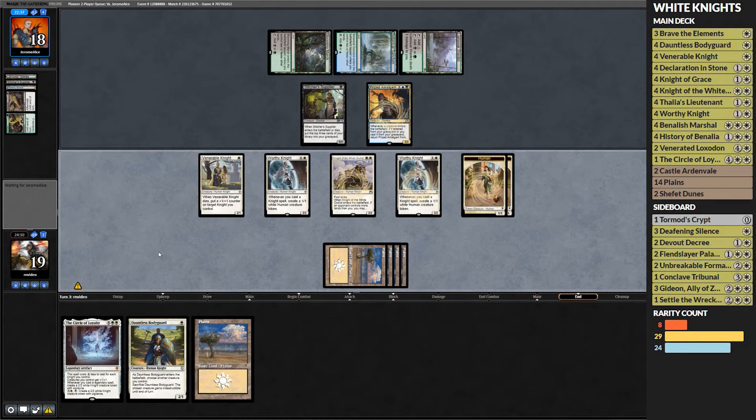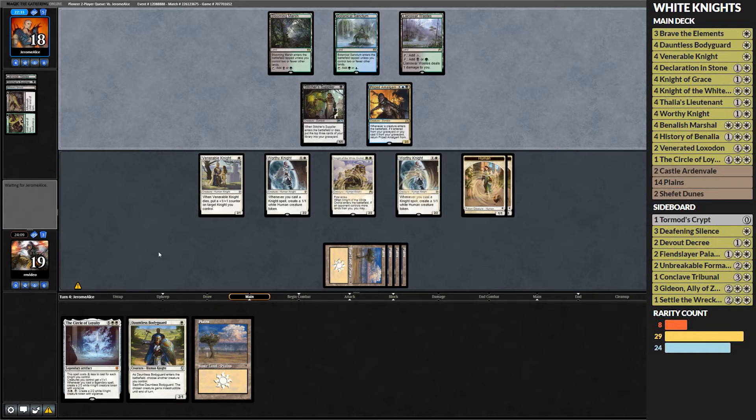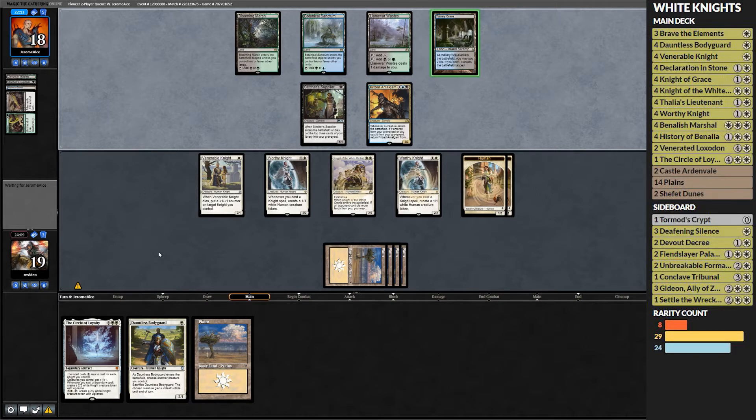That brings our knight count to four, which makes Circle of Loyalty two mana. Next turn we can go pretty hard — they could sweep the board or something crazy, but I'm feeling pretty good. This deck can fumble if you just get Savannah Lions over and over, but we drew a Thalia's Lieutenant — even a Benalish Marshal. Play the Circle and the Benalish Marshal and our stuff is going to get big fast. Circle of Loyalty gets overlooked — Great Henge gets all the love — but in this specific deck it does a lot of work.